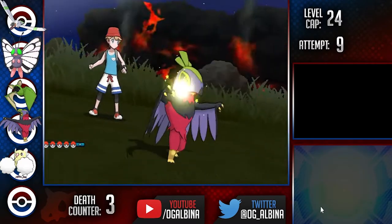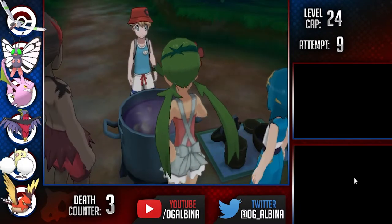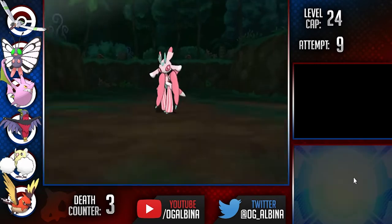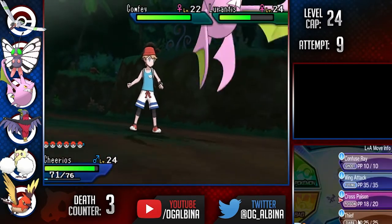Before our next trial, we can grab another encounter in Fletchling and then head up to Lush Jungle. After our ordeal of ridiculous trials on Akala, we can finish it off with an easy one against Totem Lurantis. We make quick work of it with our Crobat and start our preparations to take on the Rock Grand Trial. But first — more shiny birds!